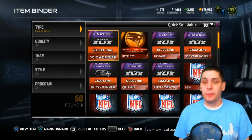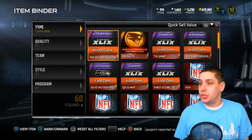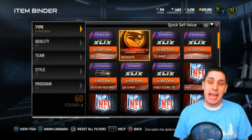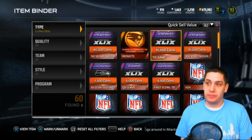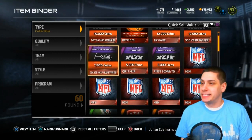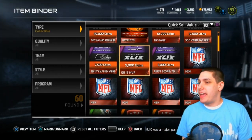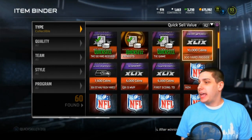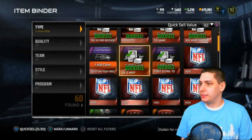First I wanted to show you guys the Super Bowl coin-ups I got after the Super Bowl between the Patriots and the Seahawks. I had one of the two 100-yard receiver ones that hit for 40,000 coins, so I'm very happy about that. I picked the Patriots to win the Super Bowl, so I got 30,000 for that, 10,000 because it was a tie game at one point, 10,000 because there was a 300-yard passer in Tom Brady, Marshawn Lynch had more rushing yards than the Patriots in the first half, Tom Brady was MVP, and the first score was a touchdown. So I hit on all of these — 90,000 for those.